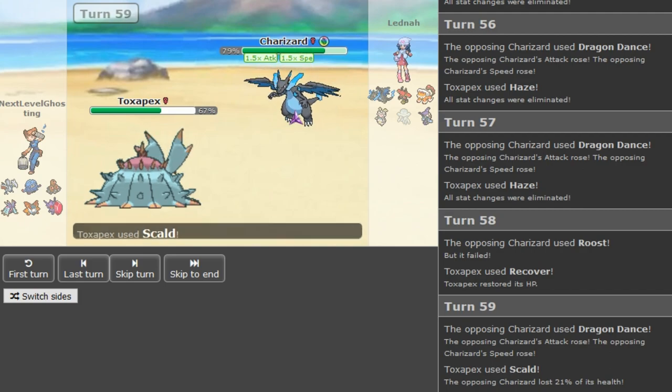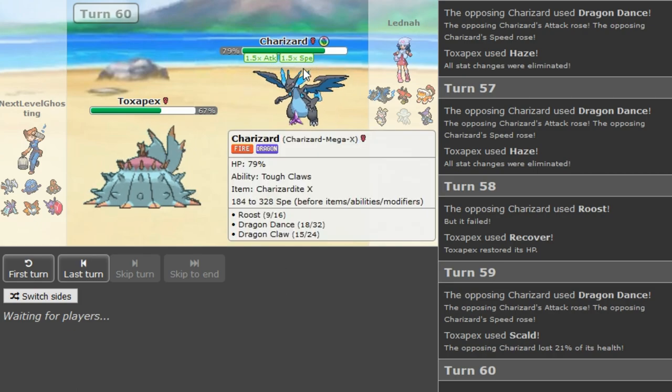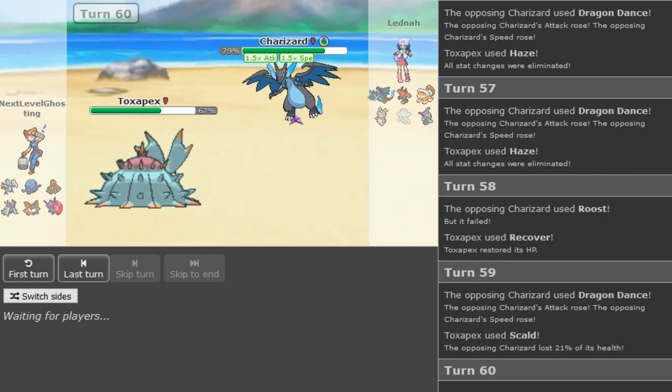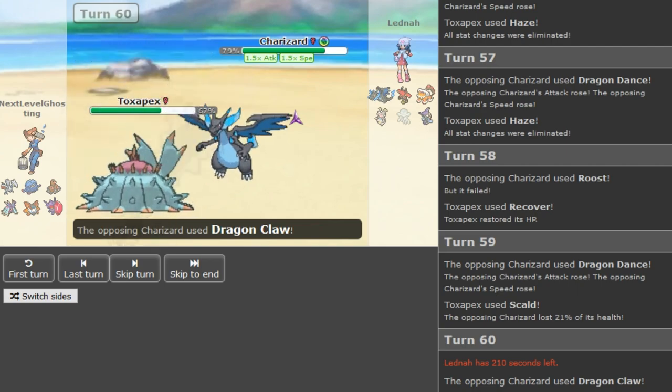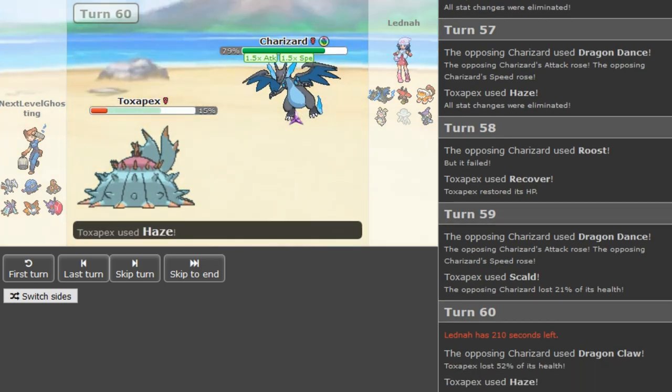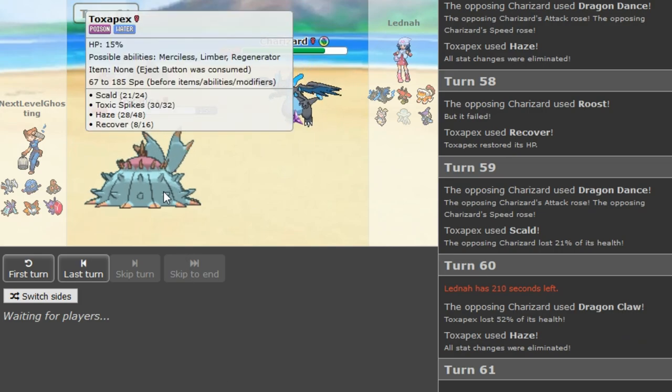There's the Scald. At that range Dactrio kills the Zard 100%. It's basically checkmate again — only a few Roosts left, nine Roosts. I assume the Haze is gonna come out here. The Haze does come out. How many Recovers does the Pex have left? Eight. So it's Roost slash Dragon Dance from Latina and Recover slash Haze from the Pex.